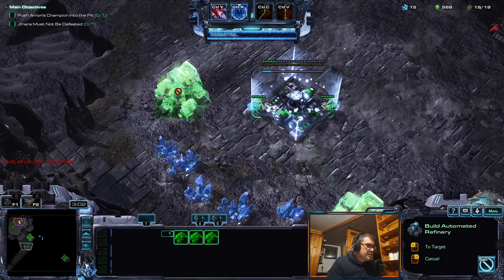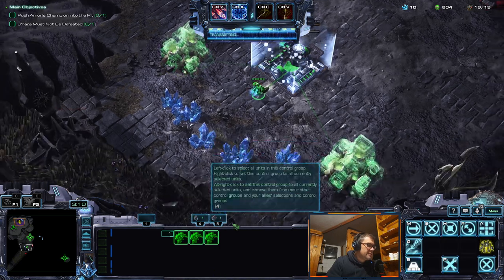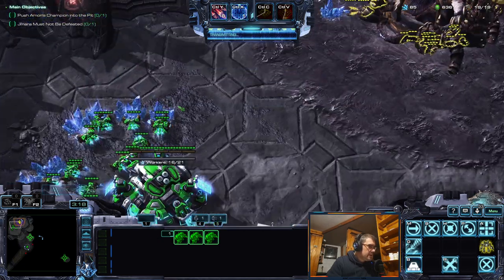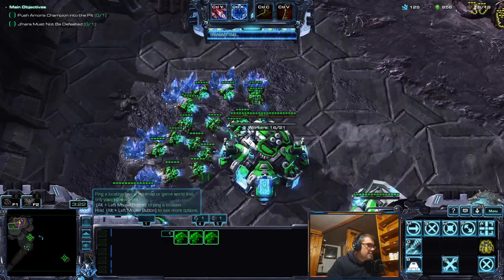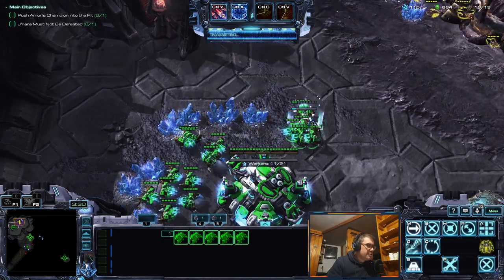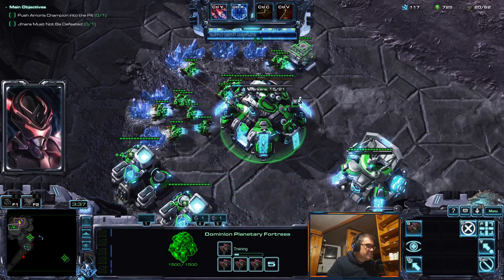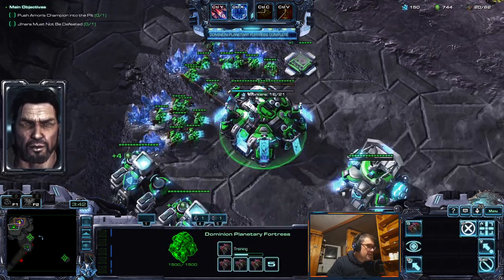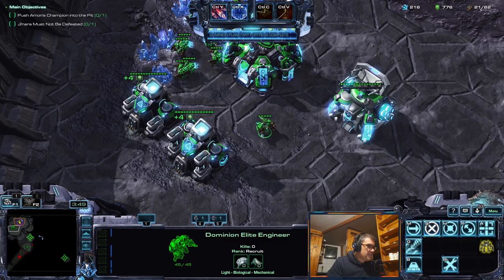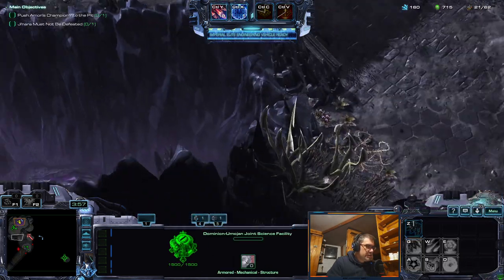I'm gonna queue up these gas buildings and I might be supply blocked for some time, but it isn't too bad. Let's build this supply depot over here with multi-build. I'll have Zeus for that. Now I can finally start the factory over here — I can kind of triple-build this.